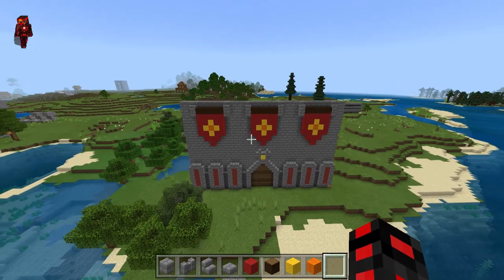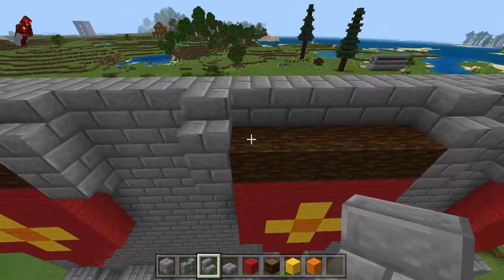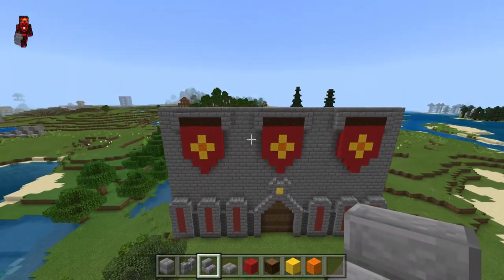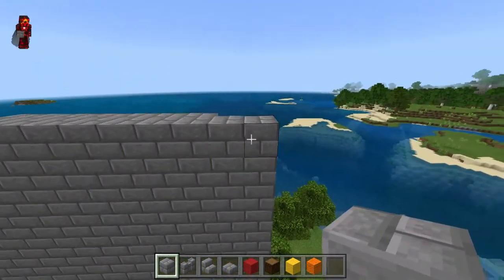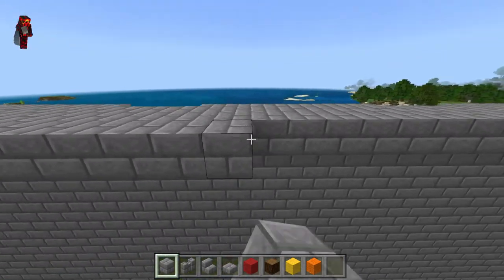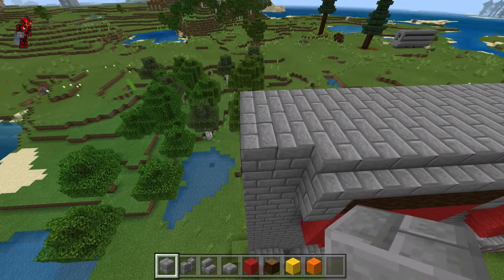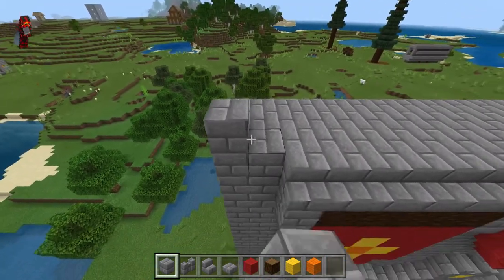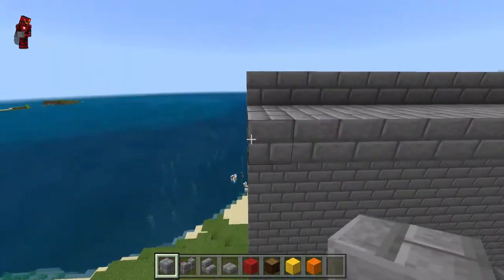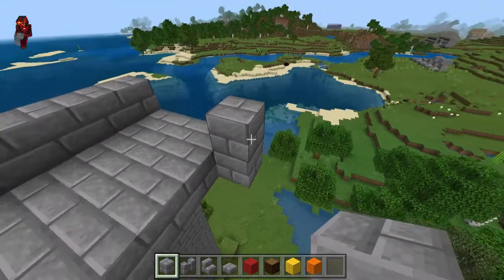Now that we have three flags, you might want to change the flag holder — I'm just going to quickly change the flag holder. Now that that's done, we can start making a bridge on top of the wall. Extend it by two blocks backwards, then increase the height of the wall by one, and increase the length backwards. Then add railings on the back.